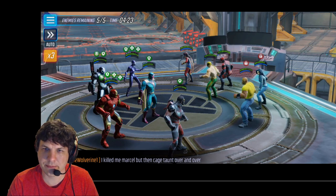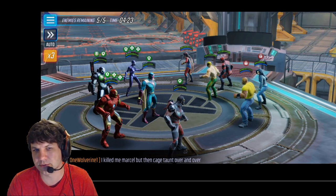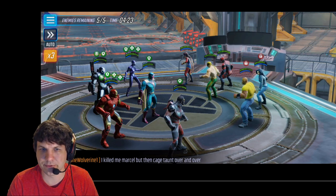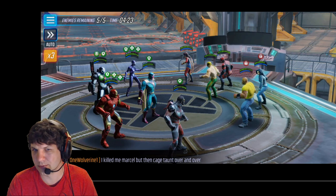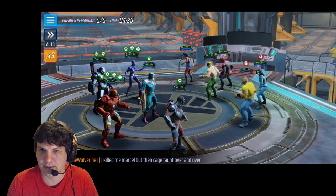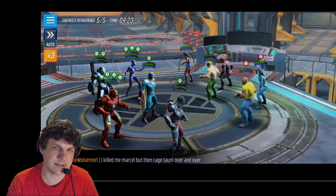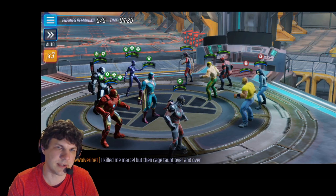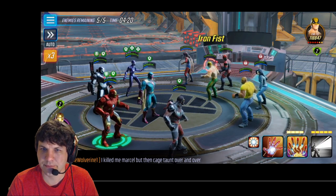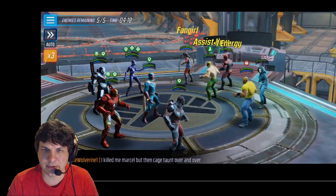I put the Ability Block on Luke Cage, which is absolutely necessary since they switched War Machine's speed — he now goes before Vision, so you don't get that buff removal from Vision's ult before War Machine ults. Without that, it really gimps his damage. I put the Ability Block on Luke Cage; if that weren't the case I'd probably put it on Miss Marvel to prevent the energy generation and the AOE slap. There are no deflects to remove or anything like that.